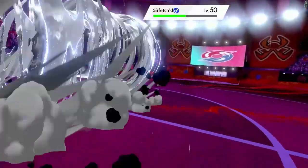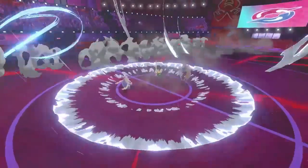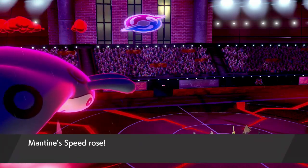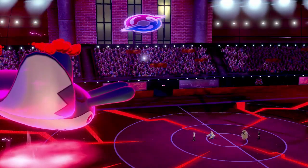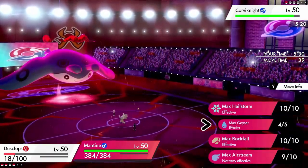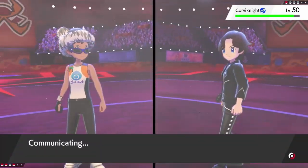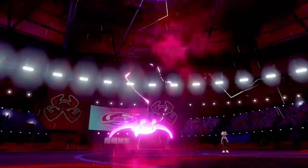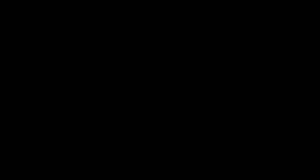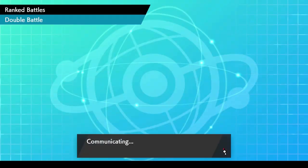Corviknight used Assurance again — I think Brave Bird would've been more damage but I guess they didn't want the recoil. We Max Airstreamed. Trick room doesn't matter much at this point — it's mainly beneficial for Dusclops to get off the first hit. I Will-O-Wisp the Corviknight because if trick room runs out I don't want it taking out Dusclops or getting a critical hit on Mantine. They forfeited. That's the power of trick room — that's Copperajah and Dusclops. This isn't the final team though; they're going to be part of a new team I'm thinking of making, so be on the lookout for that.